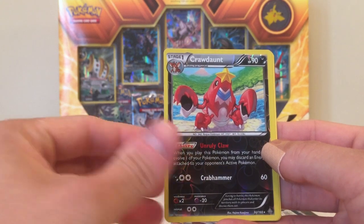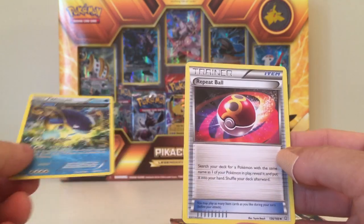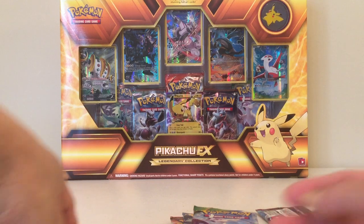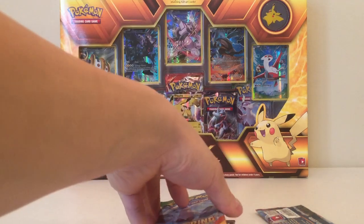Our reverse is a Cradily and our rear is a Wishcash — so no holos. Shucks. Zero out of five so far.